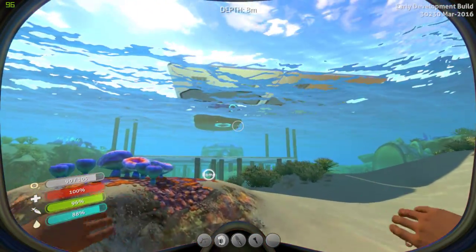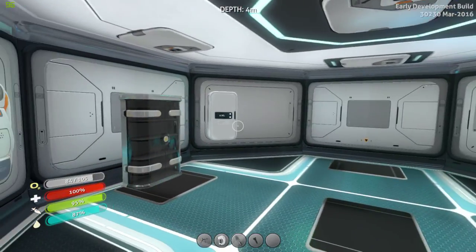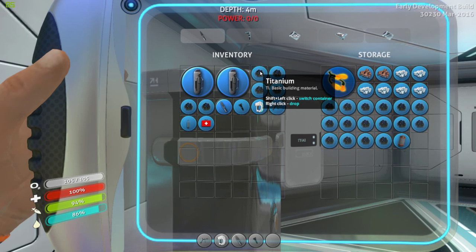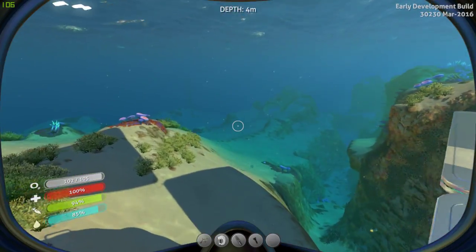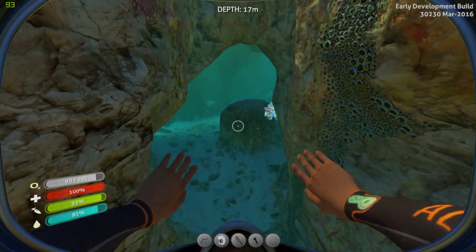I've got a full inventory, what the hell am I doing? We gotta go drop this stuff off. We're gonna drop it all in here, we don't need it. I need to gather more copper and silver - silver's a bit of a bitch because it's in the creepvines deep down. That's at least the only place I know of so far, there's probably other places.